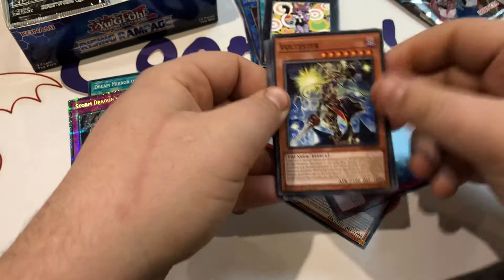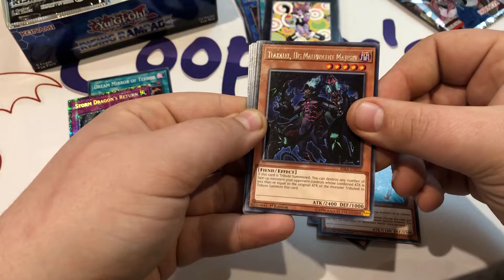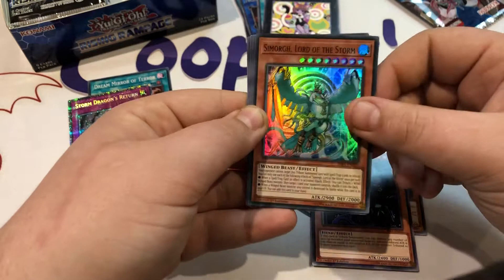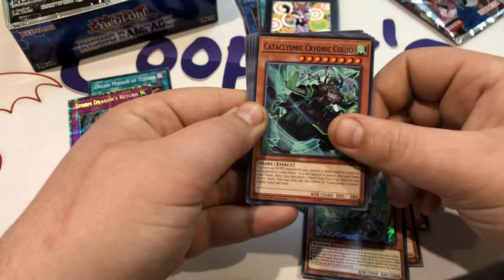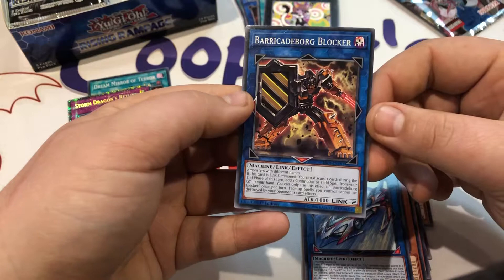We've got another Voltester, some more Sky Battle, Reversible Beetle, another Ikelos the Dream Mirror Mara — trying to read through the camera is a bit difficult — and some more Lord of the Storm, man that looks beautiful. Then some more Cataclysmic Colder, Bird of Calamity, FA Shining Star GT — that artwork looks nice — and then a Barricade Borg Blocker, Link 2 machine monster. Let's move on to the next pack.